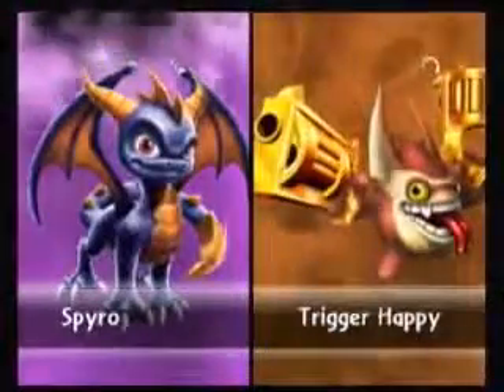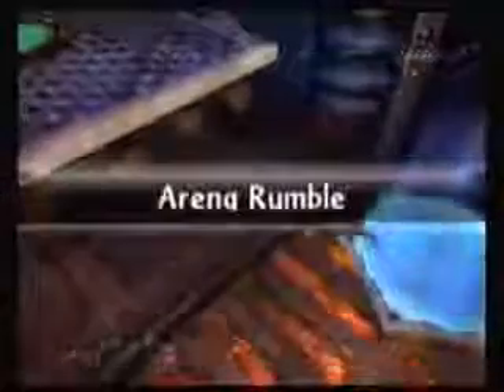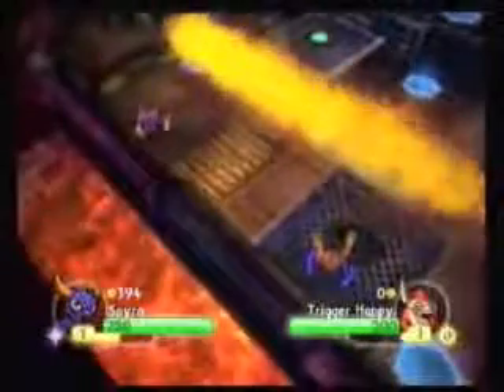Now you get your cutscene and then we'll have the introduction to the stage. This one does have special features — the green buttons. So basically the blue things are bounce pads; you use them to move up. The green button will actually activate the furnace, which as you can see is pretty cool.